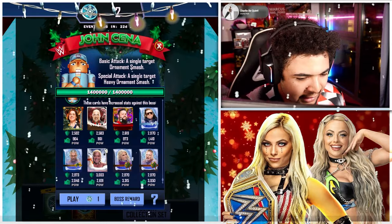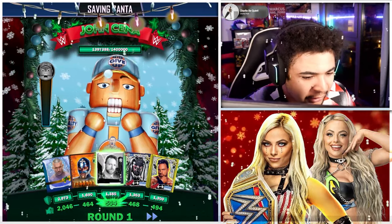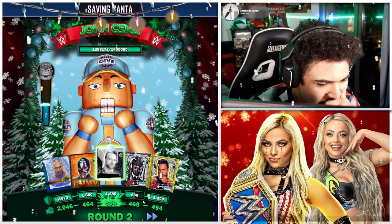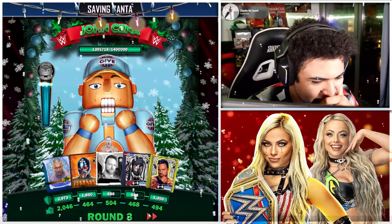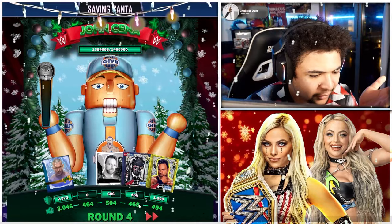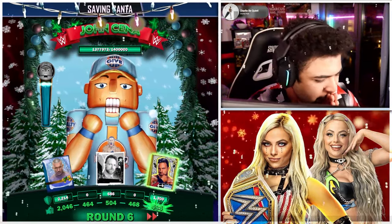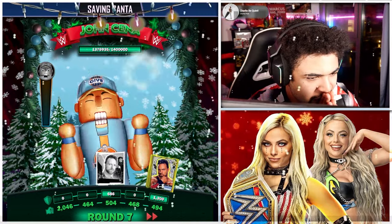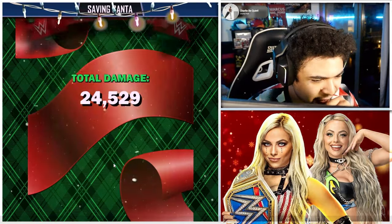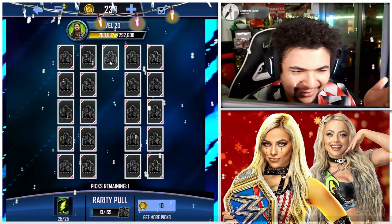Let's have a look at what this gameplay is like. That looks like a John Cena Nutcracker! I'm not sure if I'm actually doing anything here — this is very interesting. Oh, you can speed up the gameplay, that's good. It's almost like a Gु in a way. I think I just have to let them battle until their health is down. Okay, that round's done — total damage 24,500. I'm not sure if that's good or not.